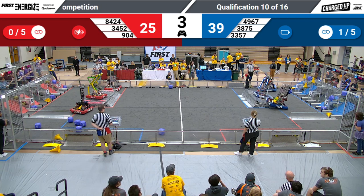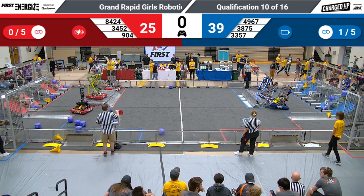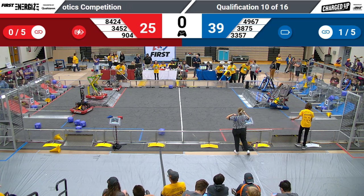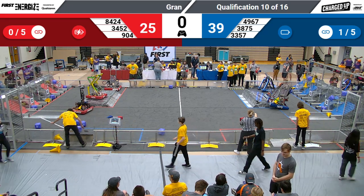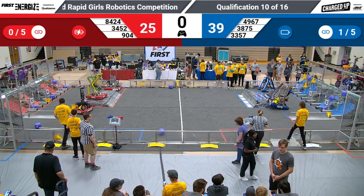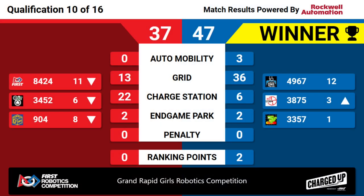Blue Alliance looking to get a double here — two robots up on that charge station as Comets press their bumpers up against Red Storm. They level out but it looks like Red Storm might fall off with two seconds left. Time comes to a close. We'll see how those final moments impact the official score. Blue Alliance coming away with the win here, 47-37, and Comets holding on to that race.